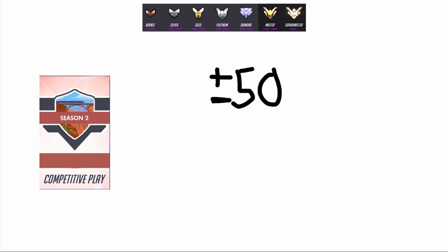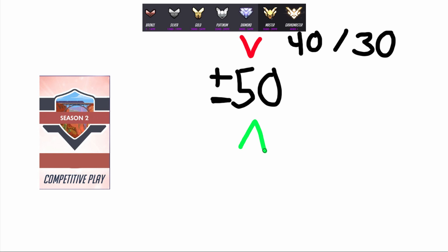Instead, there is a base amount of MMR that you gain for winning or lose for losing a match — let's call it 50. Win a match, plus 50; lose a match, minus 50. Now, there is an average MMR for the entire game. If you're a silver player playing with a bunch of golds, your MMR is lower than the average. If your MMR is higher than the average, you don't gain as much — maybe 40 or 30 instead of 50. But if your MMR is below the average, meaning you're playing with players supposed to be better than you and you win, you get a positive modifier — maybe 60 or 70 MMR.